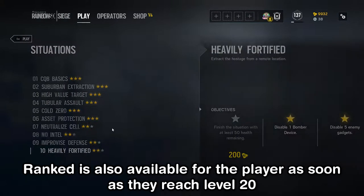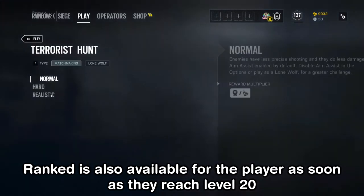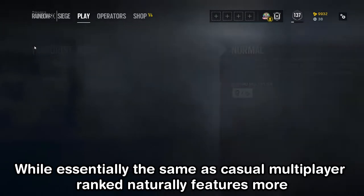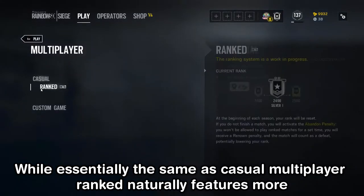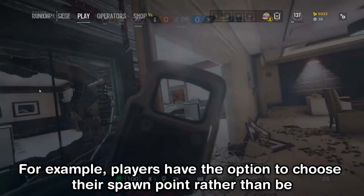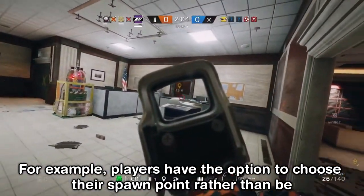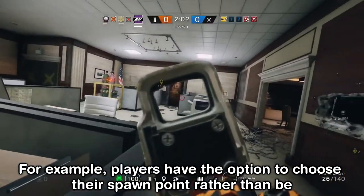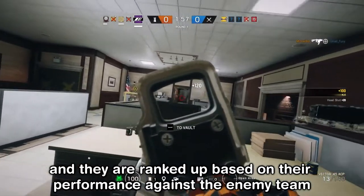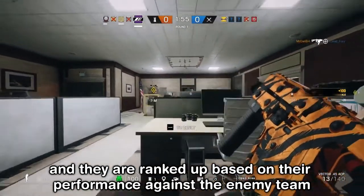Ranked is also available for the player as soon as they reach level 20. While essentially the same as casual multiplayer, ranked naturally features more competitive gameplay and offers some small changes. For example, players now have the option to choose their spawn point rather than be placed at a random location on the map, and they are ranked up based on performance against the enemy team.